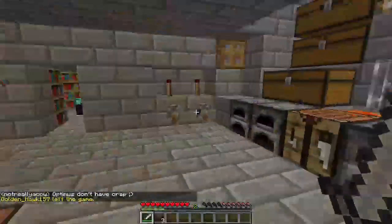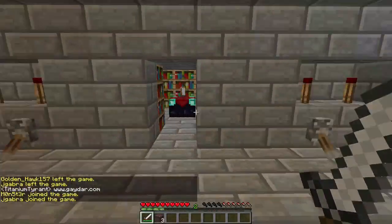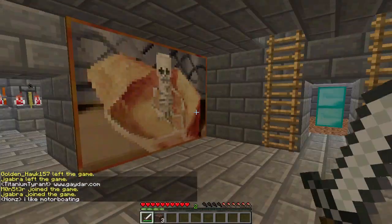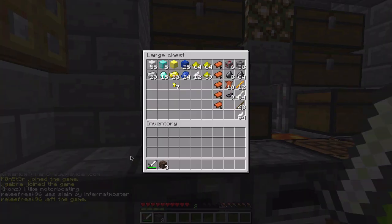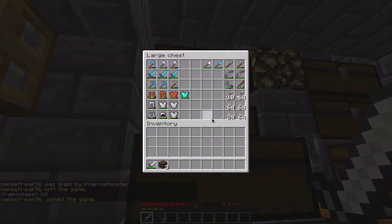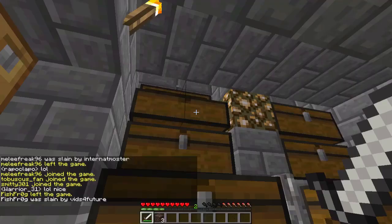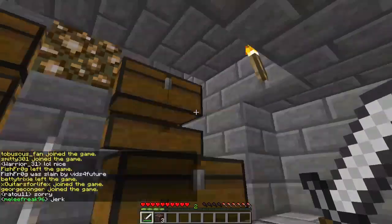What is up guys? This is Mr. D-Rapo and this is D-Moken filming our sixth version of our base. And as always we'll start with the chests. We have all our valuables, then armor and tools, potions, food and junk.